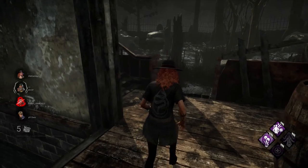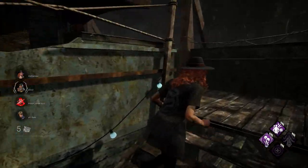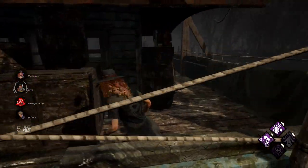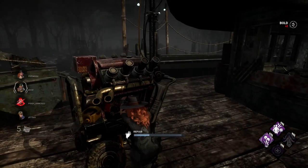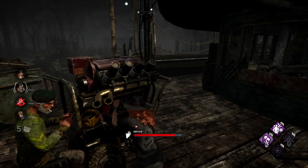Once you are up on deck, make your way to the front of the ship — the bow — and you are going to notice there's going to be a generator right here. This is the specific generator that you need to repair in order to get the achievement.